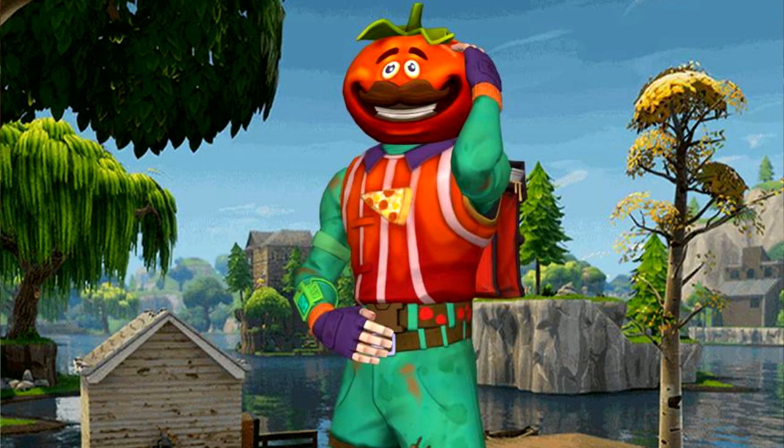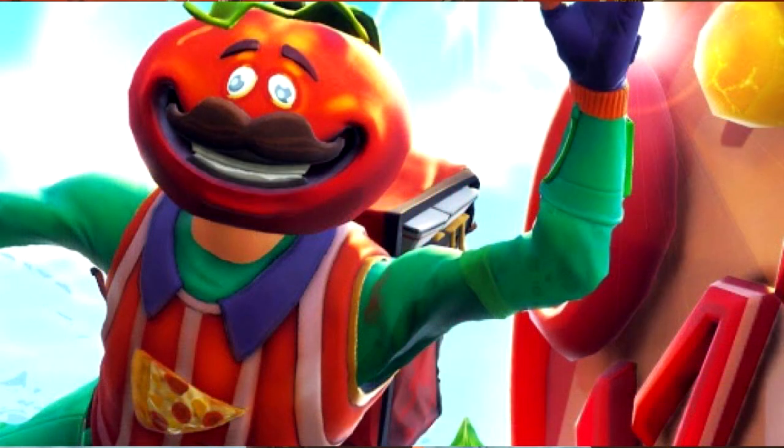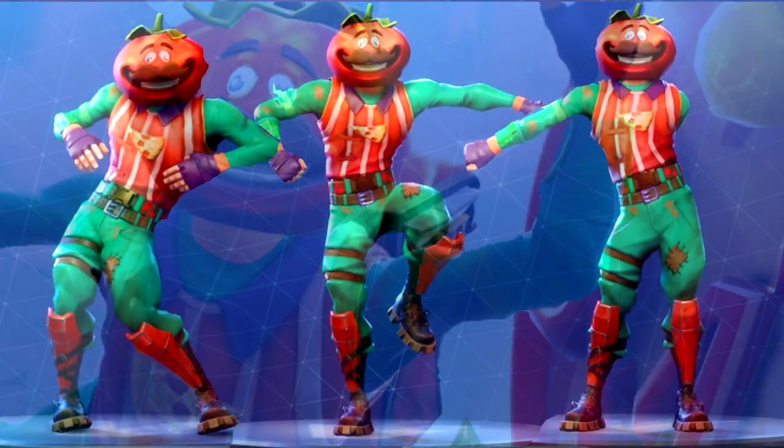Tomato Head's alternate style is the first shop skin with an unlockable style. You have to complete three Tomato Head challenges to use the alternate style. You only have to own the skin, you don't have to be wearing it. The challenges are: play 25 matches, deal 5000 damage to opponents, or gain 20000 XP. So I hope you liked that little information about Tomato Head from Fortnite.